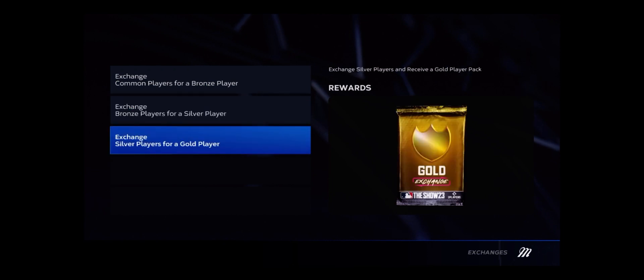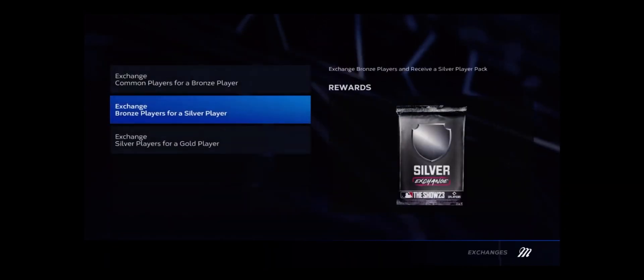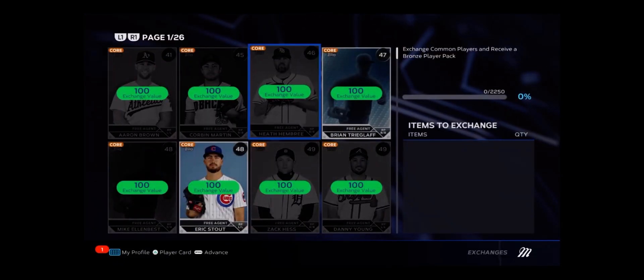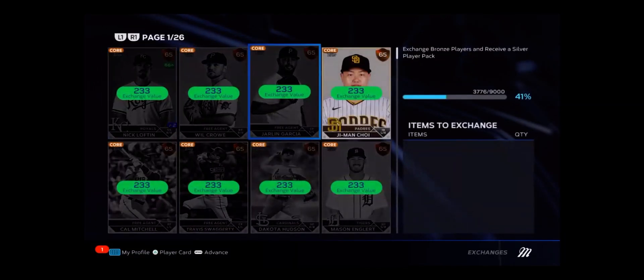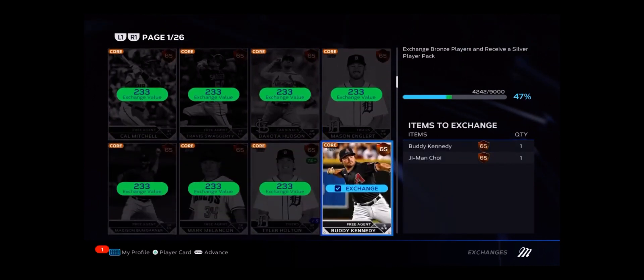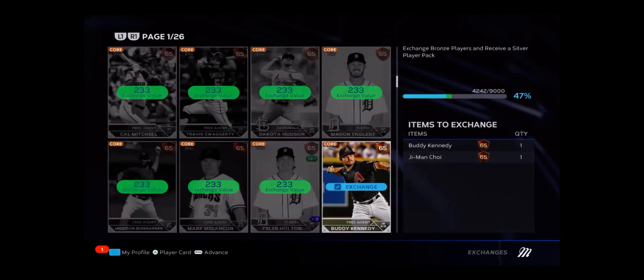Now what you can do — if you don't have any silver players to exchange for gold, you want to go to silver and exchange bronze for that. And if you don't have any bronze, you exchange bronze for this. It's pretty simple. We have a bunch of silver players and there's a bunch of pages. You just go down, click on them, and it'll exchange it and put it into the percentage on the right of your screen.